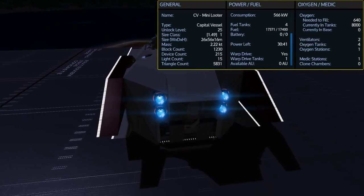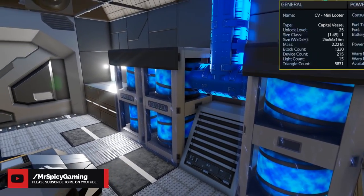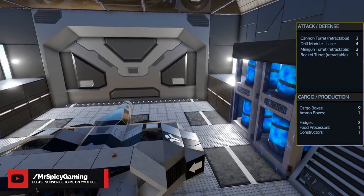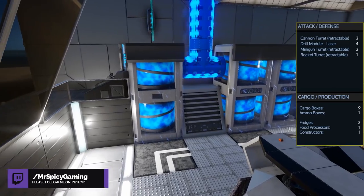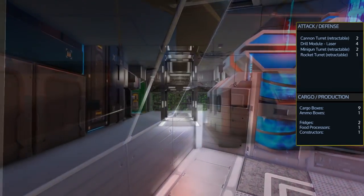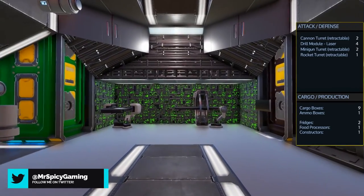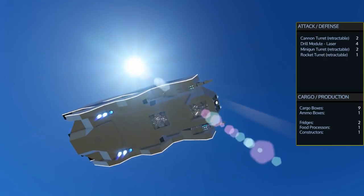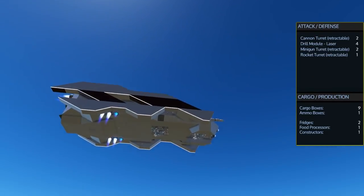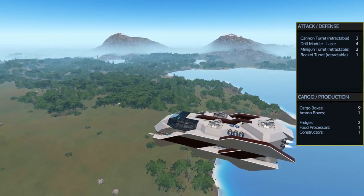There is of course just the 1 oxygen station, 1 medic station, and no clone chambers. For attack and defense the ship comes with 2 retractable cannon turrets on the underside, 2 retractable minigun turrets and 1 retractable rocket turret on the top, and 4 drill lasers in the very front section of the ship. There is a total of 9 cargo boxes and 1 ammo box along with 2 fridges, 1 food processor, and 1 advanced constructor.